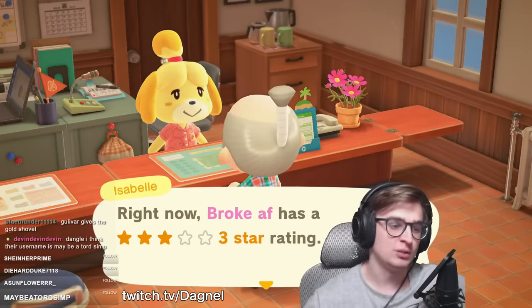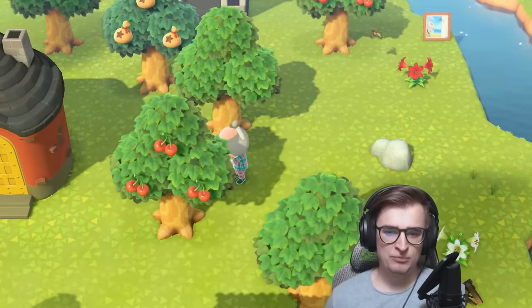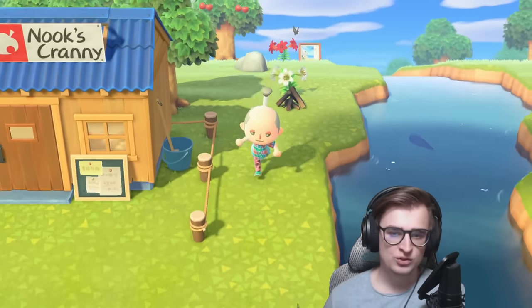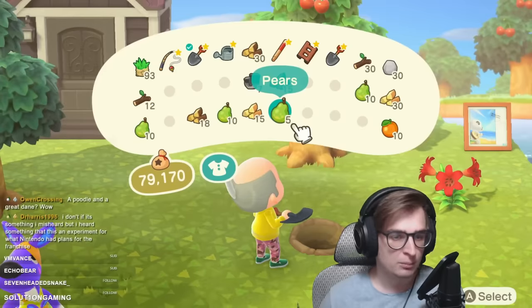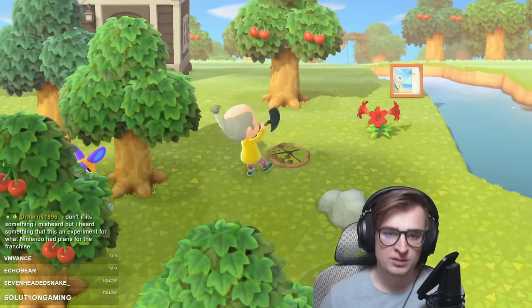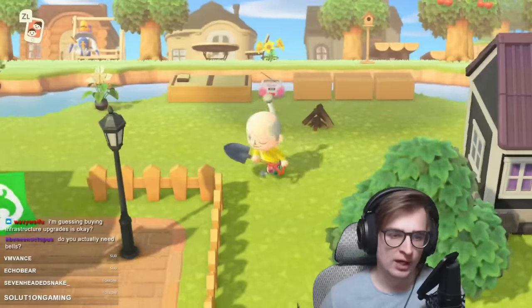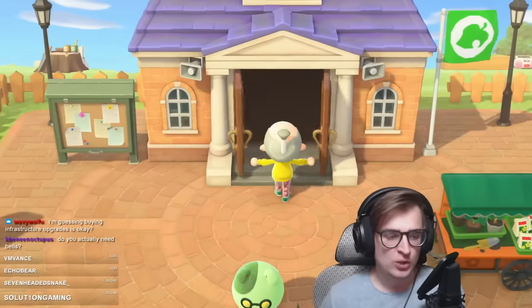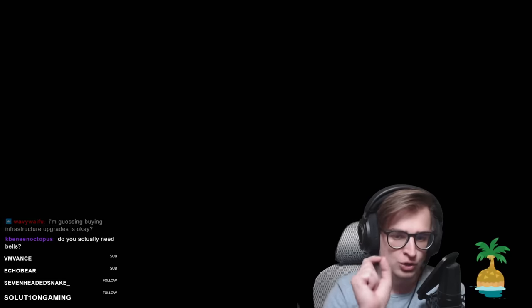Despite my efforts, we're still at three stars. I think one of the main things I could do at this point is completely litter my town with trees. There are two categories of points counted towards five stars: scenery and development. I feel I have plenty of furniture on my island which counts towards development, but it's the scenery that is lacking — specifically the lack of trees and flowers. So let's go crazy.